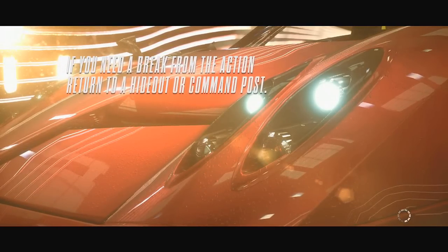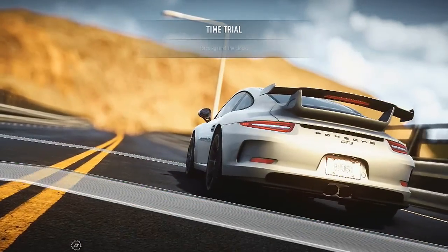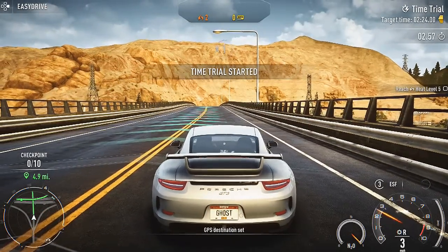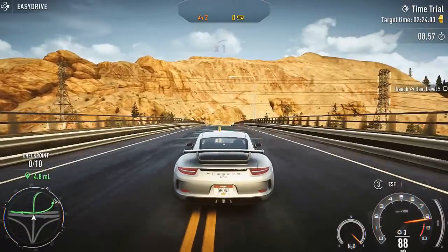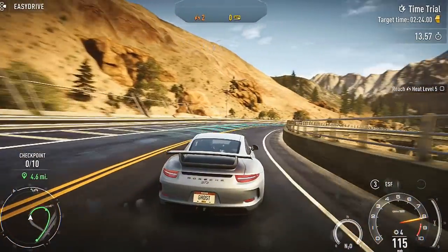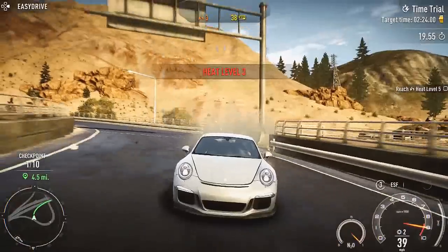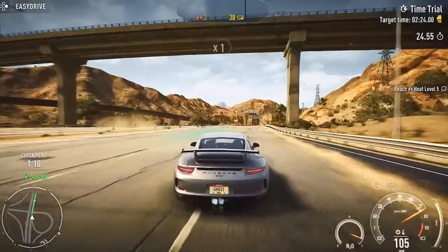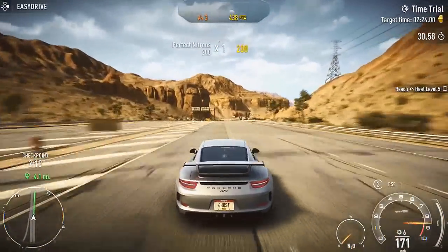Let's unlock this 458. Start banking up some speed points because I've got a feeling that these cars are going to start getting pretty expensive. Here we go. Five miles in two minutes and 24 seconds for gold. Bad start. Let's use our NOS here. We should have probably bought a turbo on this thing — these long straightaways, that turbo would have been helpful.